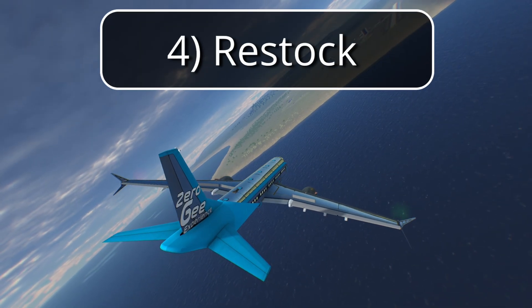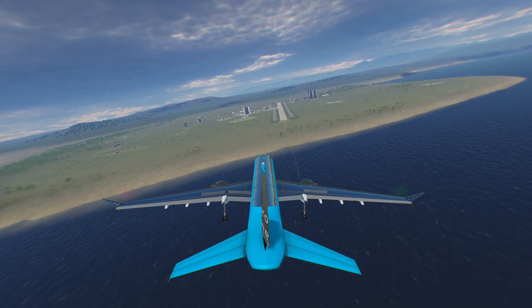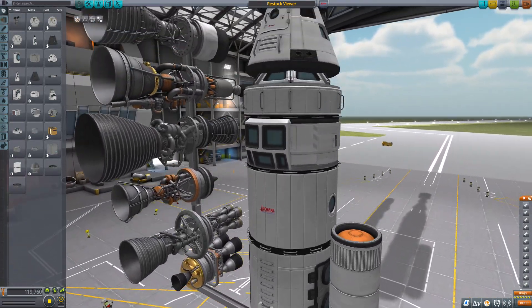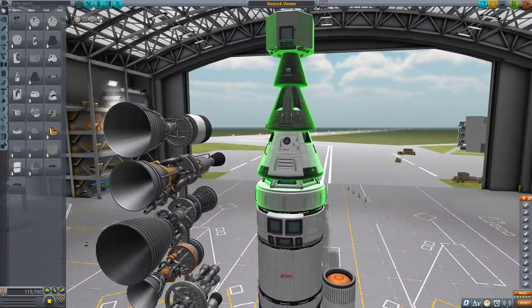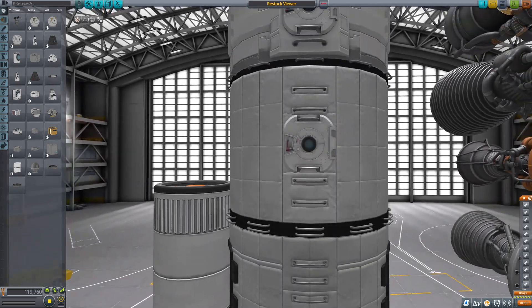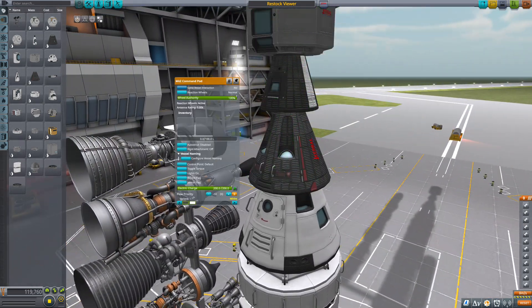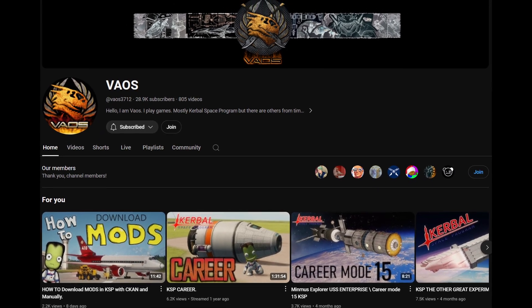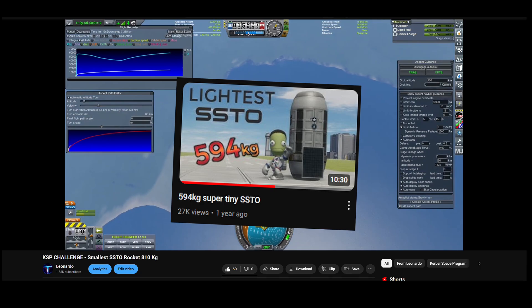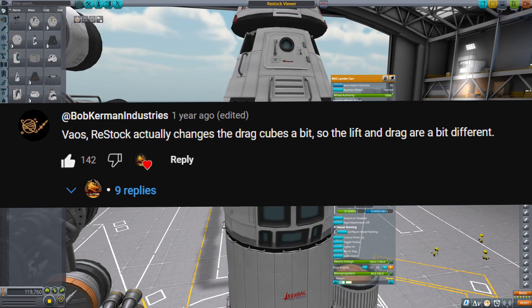The fourth mod is called ReStock, and I'm sure many of you already know this mod. It has over 8,000 downloads on CKAN alone, so it's massive and really popular. It's made to revamp the aesthetic of the stock parts in KSP and offers a more consistent style without altering gameplay significantly. The objective is to move KSP toward more realistic-looking crafts. However, there is a problem: this mod actually does change the physics of some parts, even if just slightly. This was discovered by the legend Veos when I uploaded my micro-SSTO record attempt — he made a much smaller one, but his record wasn't valid because he was using ReStock parts.